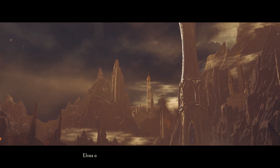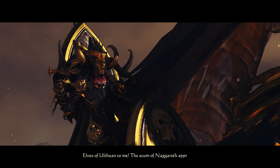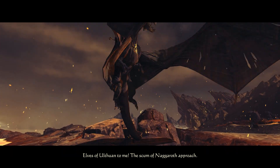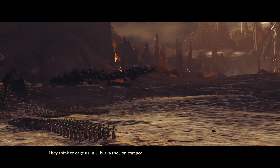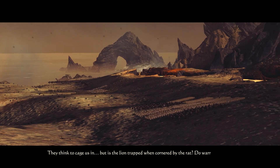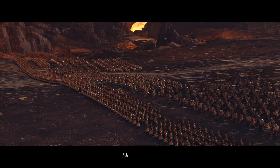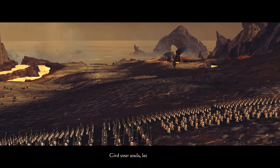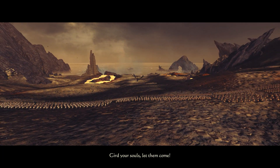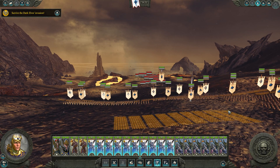Let's start it up. "Elves of Ulthuan, to me! The scum of Naggaroth approach — they think to cage us in, but is the lion trapped when cornered by the rat? Do warriors squirm when confronted by weaklings? No is the answer. Gird your souls, let them come!" Archers, understood.